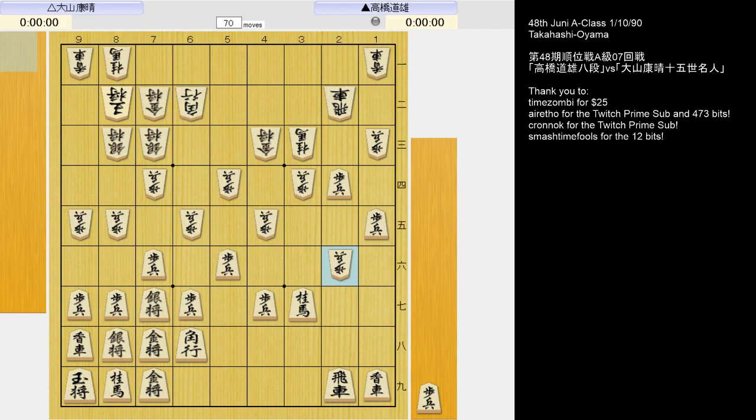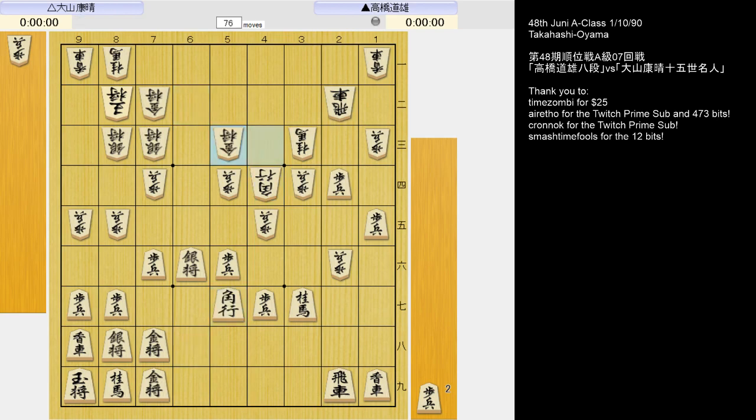Now here Takahashi had a very strong move: 3-2 pawn, giving him an advantage. This is stronger than what he played, which was 6-6 pawn. Moving the gold closer to the king so it will be more useful when the fighting starts. Again, Takahashi had the light tesuji 3-2 pawn, and if 6-3 gold, I have 4-5 pawn and then just 3-5 bishop. So instead of 3-2 pawn is better for Black. In the game he played 3-5 pawn, which led to an unclear game.